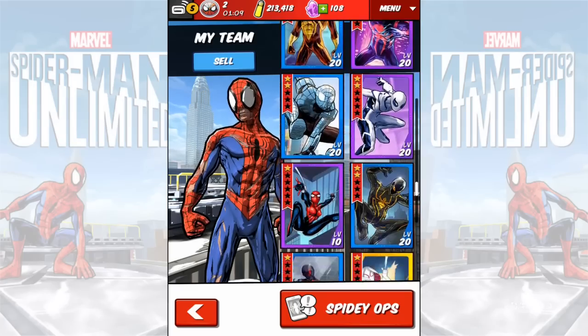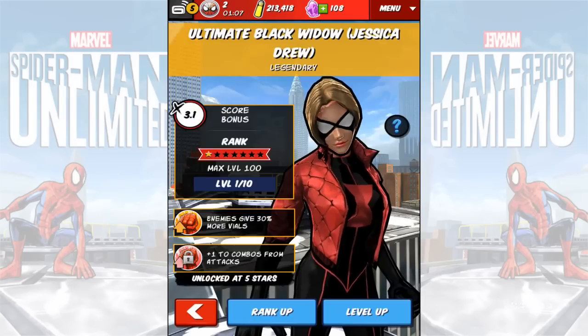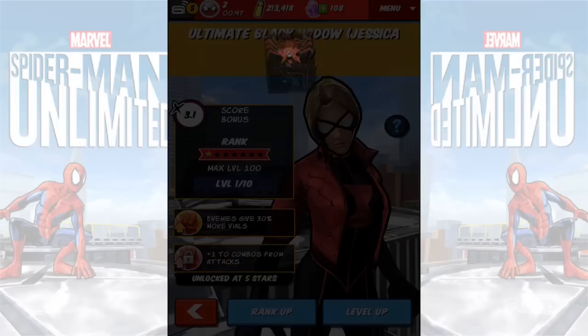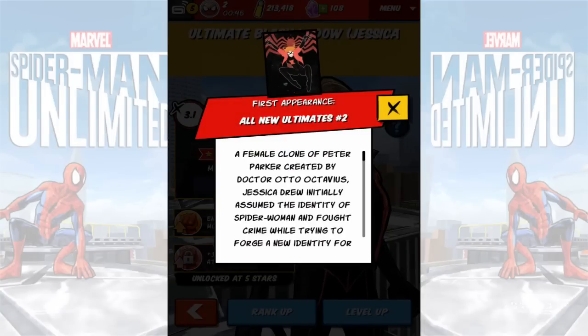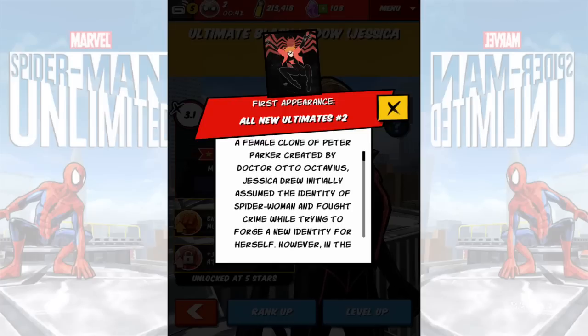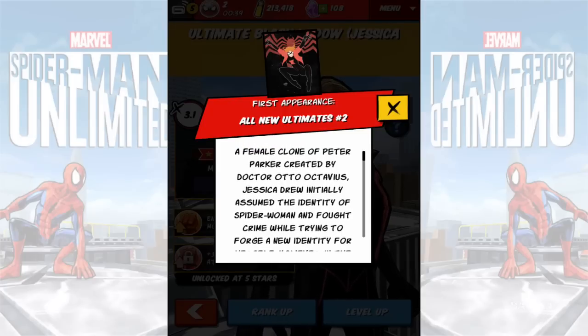Going back into my team, we're gonna look at the Ultimate Black Widow. There she is, beautiful looking card. Ultimate Black Widow, Jessica Drew, legendary stat — two, four, six, seven stars. She does give 30% more veils plus one to two combos from attack. If you have her at level five stars, here's her first appearance: All-New Ultimates number two, female clone of Peter Parker created by Dr. Otto Octavius.